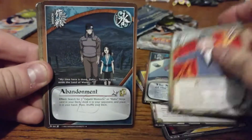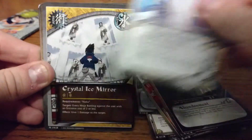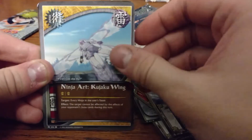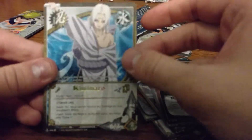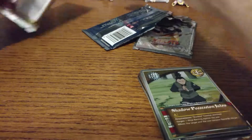Another Kunihisa, Abandonment, Agari Kaisen, Crystal Ice Mirror, Might Guy, Binding Destiny, Ninja Art Kajaku Wing, Rashness. The rare here is Kimimaro, and the hollow is the Shadow Possession Jutsu.